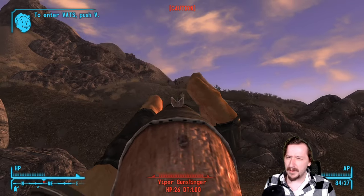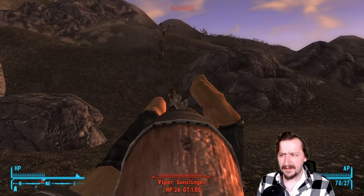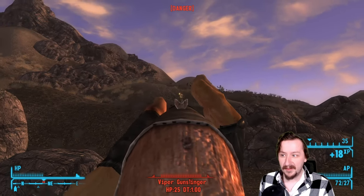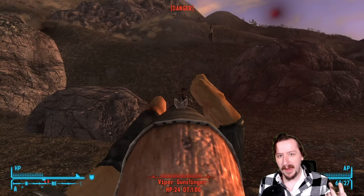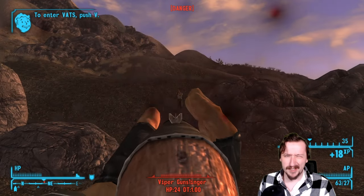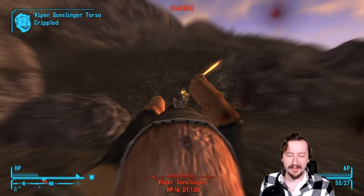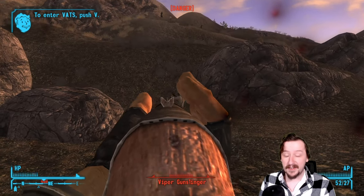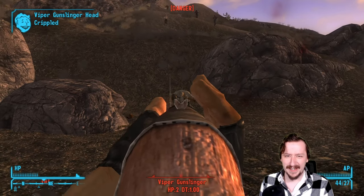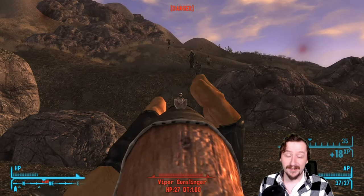Would I recommend the BB gun? The regular one — no, not really. The unique one? Yeah, maybe. It does offer something and is a really fun weapon to carry. It's even better since it only weighs two weight, and with Pack Rat it goes down to one, so it really doesn't take up much item space. BBs are super lightweight, even on hardcore difficulty, so you can hoard as many as you'd like and they'll never weigh you down. If you want to carry it as a pest control weapon or for initiating fights, it can actually be pretty decent — though it gets outcompeted by quite a few other rifles.